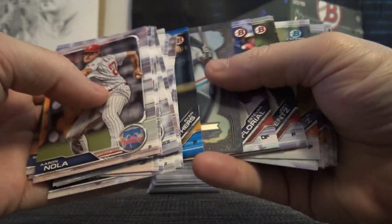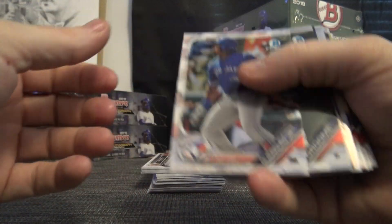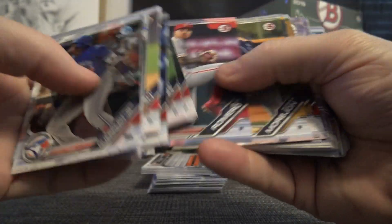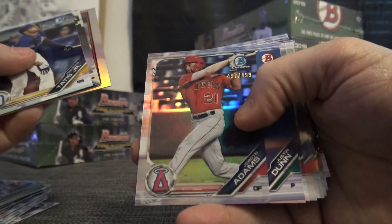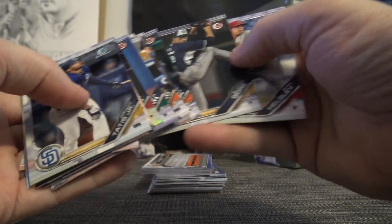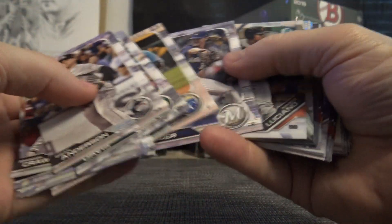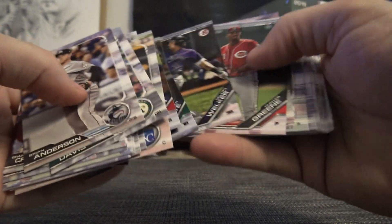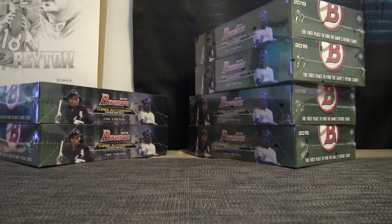There's a 150 Ryan Weathers paper blue. Vladimir Guerrero, numbered to 4.99. Jordan Adams. Madrigal was the Sterling. Okie dokie, I'm gonna stop it and move some cards over. Be right back with part 2 of PYT number 2, be right back.